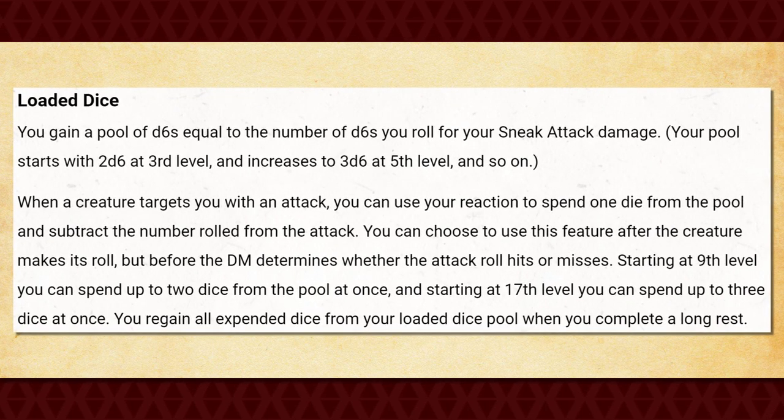With the dice set, you gain a pool of D6s equal to the number of sneak attack dice. When another creature attacks you, you can use your reaction to spend 1d6 to subtract it from their attack roll. This feature also improves as you level up, gaining the ability to spend 2 dice at 9th level and 3 dice at 17th level.